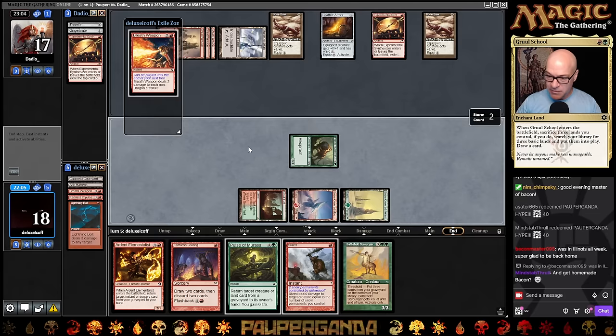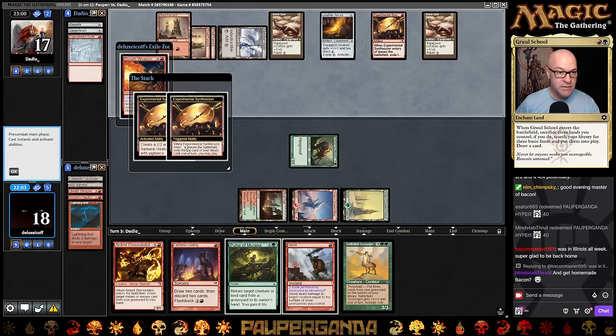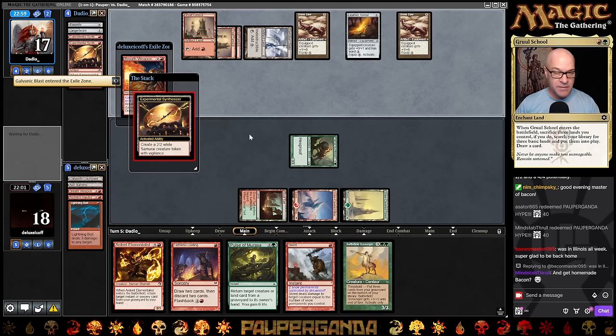Bacon Master says he was in Illinois all week — super glad to be back home. Down comes another Synth. Samurai showing up. I remember tissues — got the coffee steam giving me the wet nose. We're getting zapped. I have to get that Marasa online here.